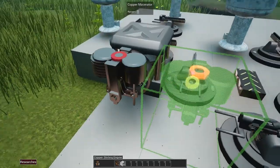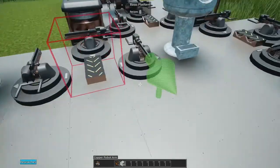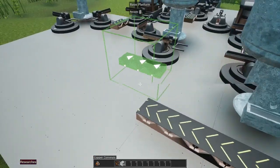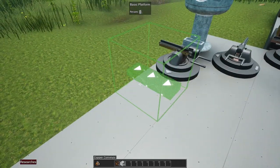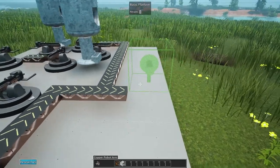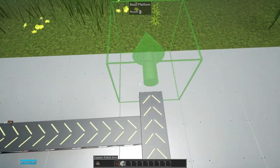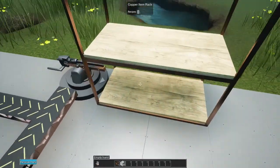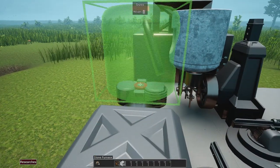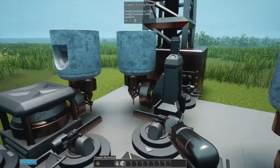We place the sterling engines on these guys so we don't forget, getting them powered, and then furnaces on top. All these smelters will output onto conveyor belts, and the conveyor belt terminates somewhere with an arm moving it into a storage rack. We'll have the arm facing the right way to grab from the belt and go right into a shelf that's going to store nothing but copper.